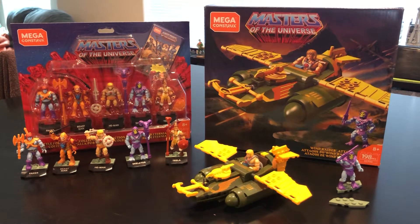Welcome back to an unboxing and review video. Today we have two of the new Mega Construx Masters of the Universe sets. On the left we have the new collaborative five-figure pack from the Heroes line — figures initially released through the Mega Construx Heroes lines one through three, including Faker, Beast Man, He-Man, Skeletor, and Teela. On the right we have the new Wind Raider construction set. Both sets were found at my local Walmart, retailing for $19.99 each, which is a pretty good deal since these figures were each $4.99 individually.